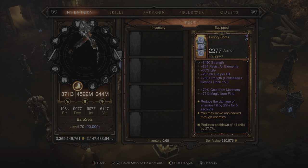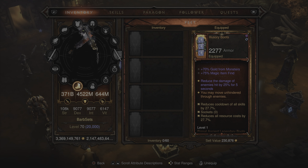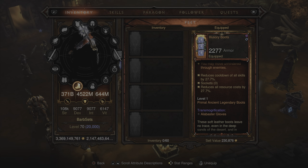Moving on to the boots, these are the Illusionary Boots — over 9,000 strength counting the augment, 65% life, life per hit, 70% gold from monsters, 75% magic item find, bringing the grand total to 150%. The legendary bonus reads: you may move unhindered through enemies. Cooldown reduction at 27.7% and resource cost reduction as well.